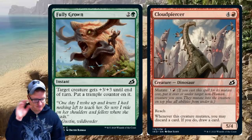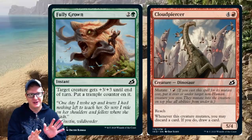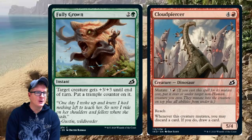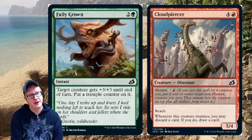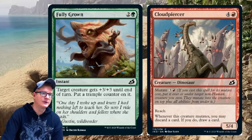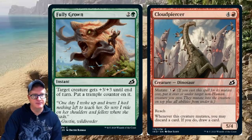Then we have Fully Grown — unfortunately the capture on this one didn't come out so good. Fully Grown is a three converted mana cost instant. Target creature gets plus three plus three until end of turn; put a trample counter on it. Those trample counters are going to be something.